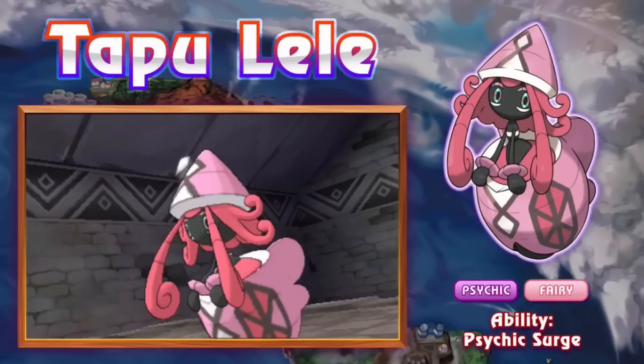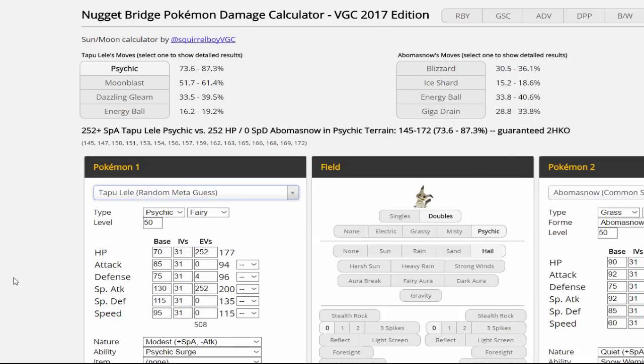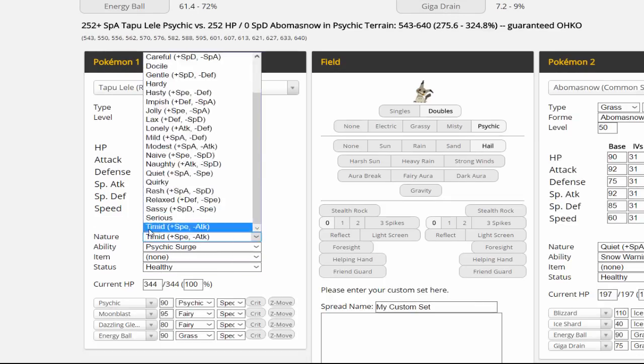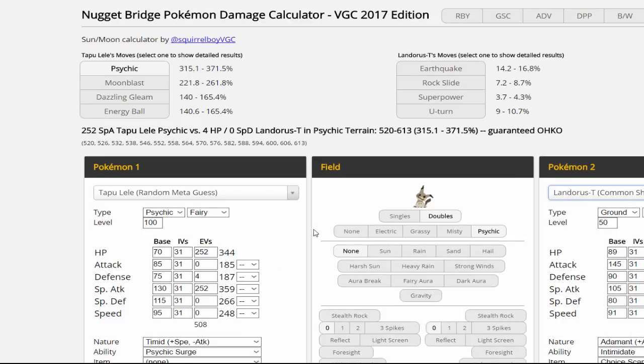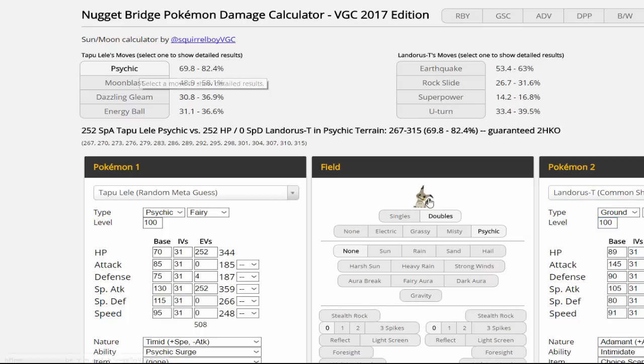Timid max Special Attack Tapu Lele — Psychic in Psychic Terrain versus a random max HP Landorus-T: Psychic does 69 to 82%. That's with no boosting item. That is stupidly strong. With a Timid nature. If that Landorus has no HP investment, it's doing 83 to 98. Landorus-T is a decently bulky Pokémon, taking a neutral hit. Psychic/Fairy is a very nice offensive typing.